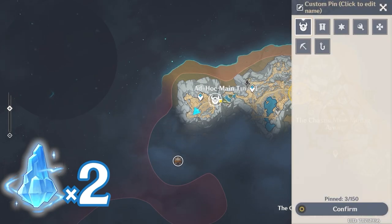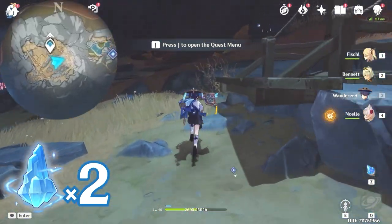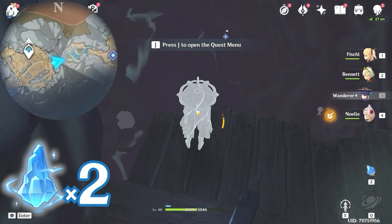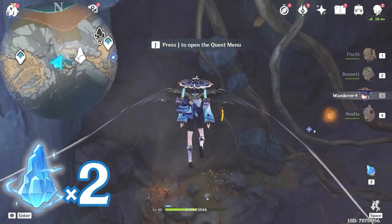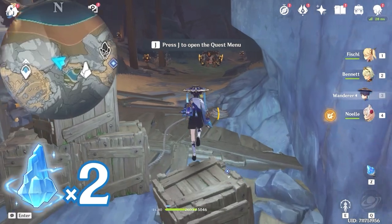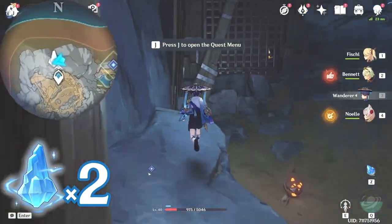We are going to head towards this location. Head towards northeast, upper right on the minimap, and follow this path. Come to the edge here and use your elemental sight. To your left, you will see a jumping platform, so let's glide towards it. Use it to jump up and head towards west, left side on the minimap. Go into this tunnel. In here, you will find a ceiling, and behind it there's the lumen spar.